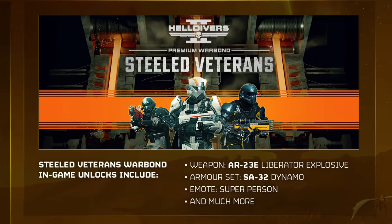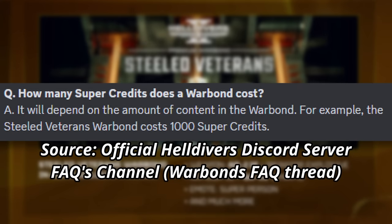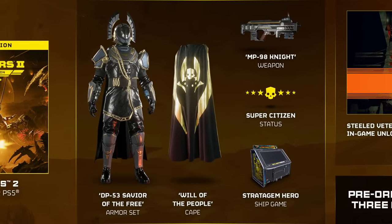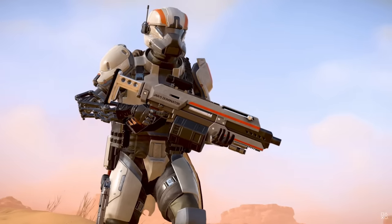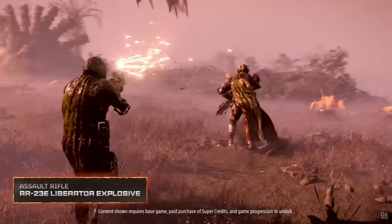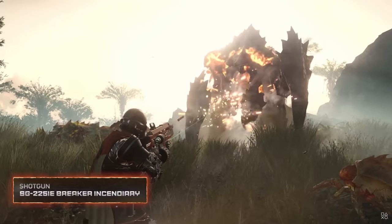And then there's the Steeled Veterans Premium Warbond, which is also given to Super Citizen players, but will also be obtainable in-game via super credits after launch. Just like the pre-order items, this armor is just cosmetically different from what you'll find in-game — there's no pay-to-win here. The submachine gun I'm not entirely sure about, but based on everything else, my guess is that there will also be a version of it we can get in-game that just has a different look, but performance-wise it'll be the same. I'll try to get confirmation from the devs on this after recording, and if I can get a reply, I'll put it on screen.